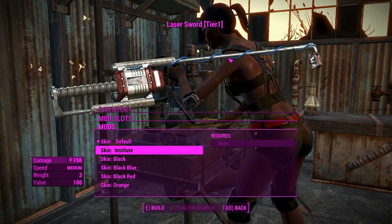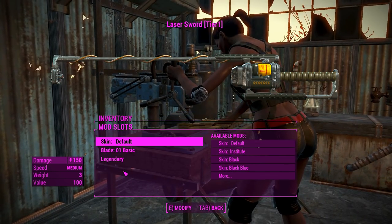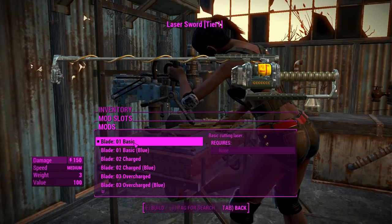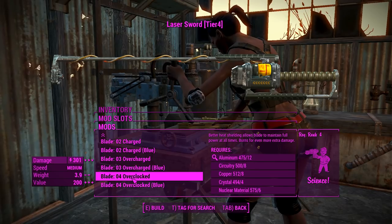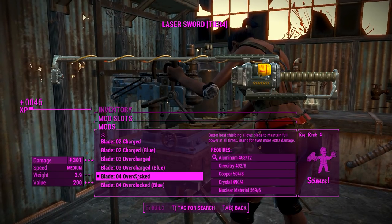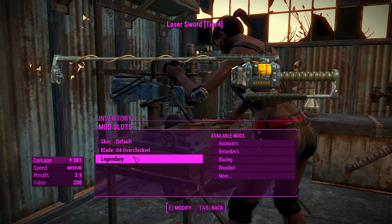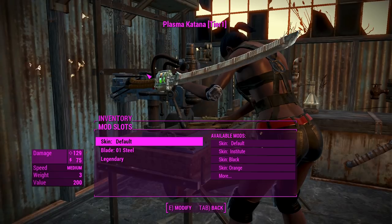It makes sense for an Institute weapon to be highly advanced like this. The rest of the skins I haven't downloaded. You can upgrade this thing — the best thing you can do is have an overclocked capacitor, and you can also have that in a blue color there, plus a legendary effect if you want it.